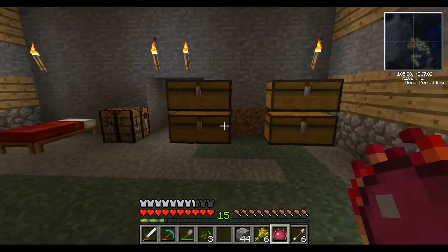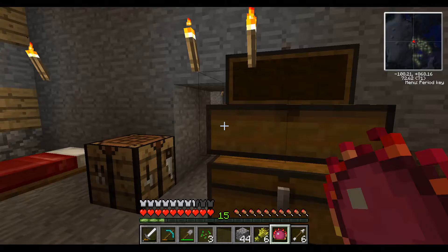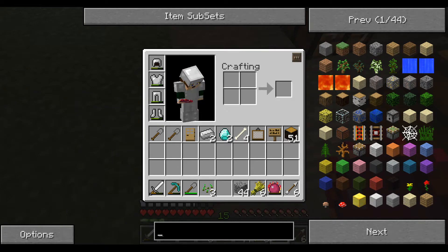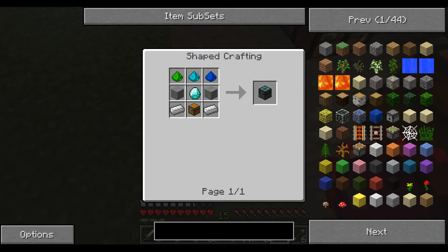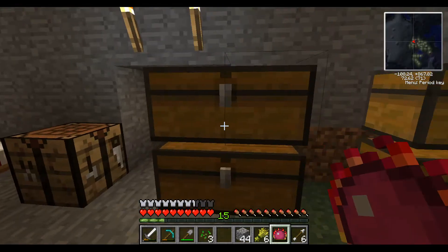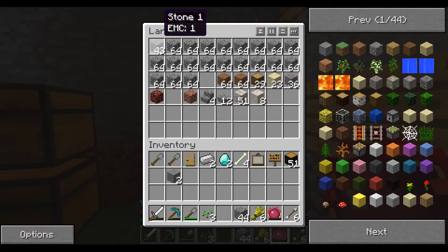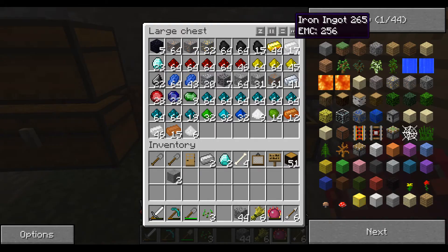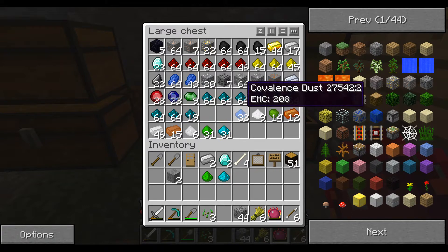So let's see — we've got our friend the mooshroom here, we've got some food, and today we are going to make an alchemical chest. An alchemical chest is a diamond, a chest, two stone, two iron, and one of every covalence dust. I think we've got all that. Grab a couple stone — I've got the two iron and the two diamonds. One of every covalence dust. Bam.